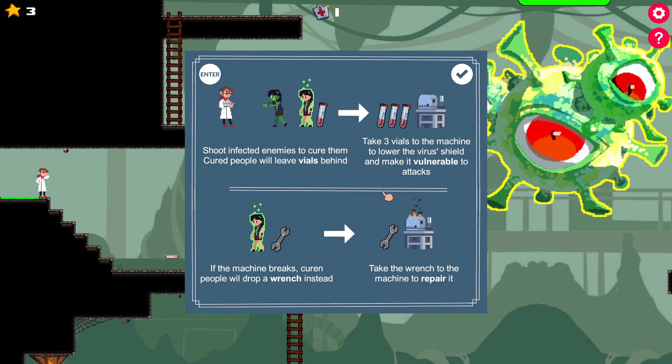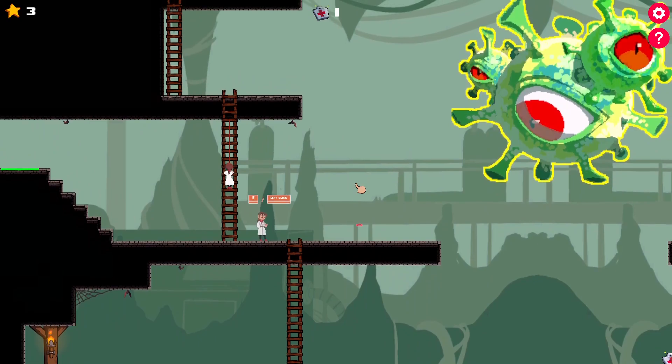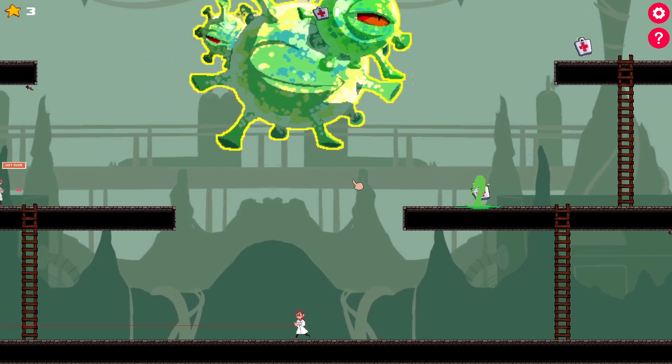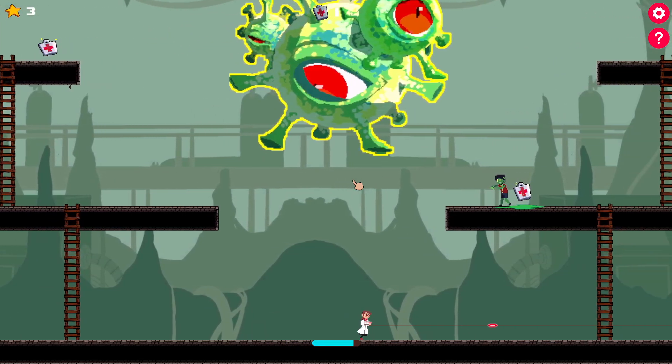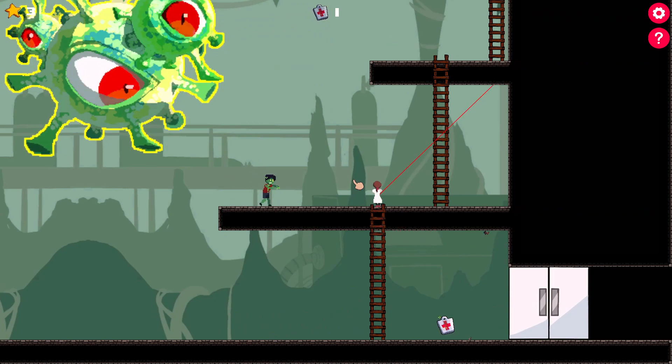Shoot infected people to cure them, leave vials behind, take three vials to the machine to lower the virus's shield and make it vulnerable to attacks. The machine breaks — cured people will drop a wrench, take the wrench to the machine to repair it. It's the E key to shoot — oh wait, I don't need that. Where are the people? I gotta cure you — oh wait, I can jump and grab, I tried to do that earlier and it wouldn't work but okay.